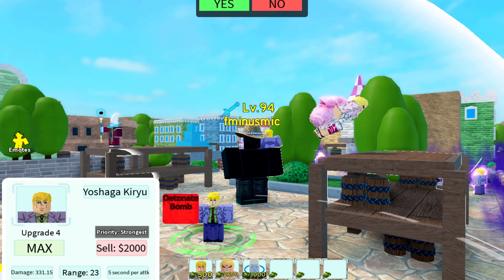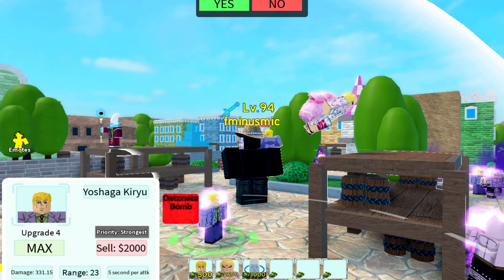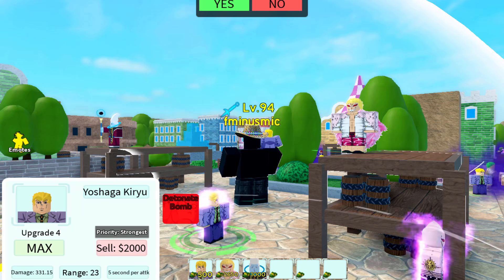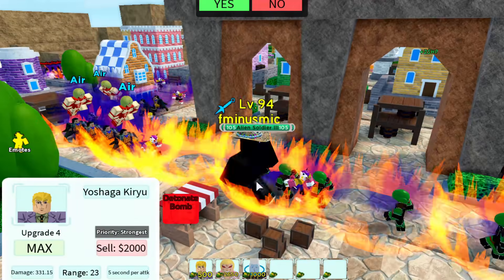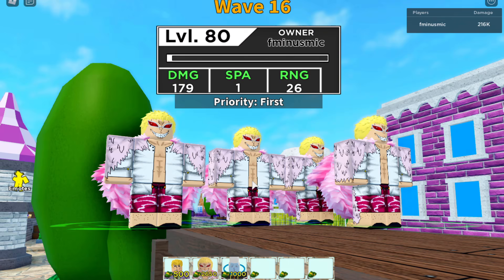That means you can run across the map to check on how the other Kiras are doing in the front and detonate spam at the same time, despite the max Kira being all the way in the back. I'll show you what I mean - I'm just going to click it even though it's red, and look at that, a lot of monsters just disappeared.